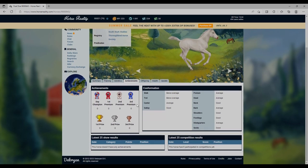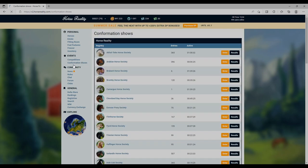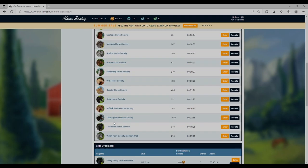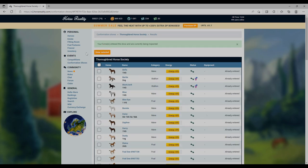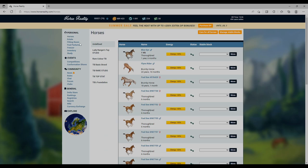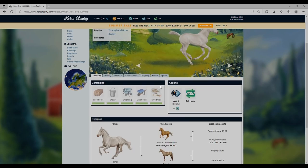Since I've got the premium at the moment, I think we'll go to conformation shows and enter all of the foals. I'm going to do that now because otherwise I'll forget - I have the worst memory in the world. I'll just enter all of them and see where we're at with their markings.